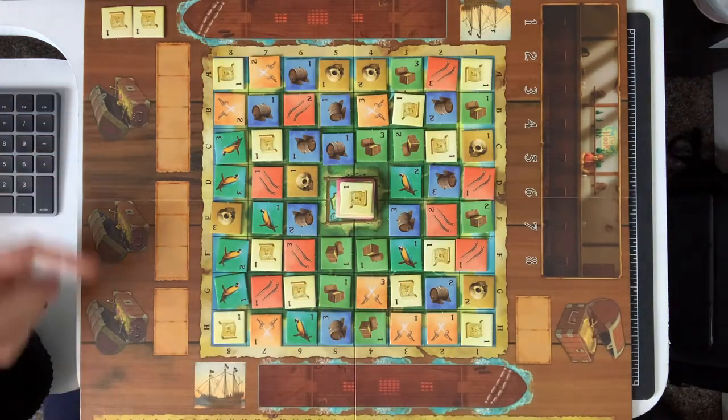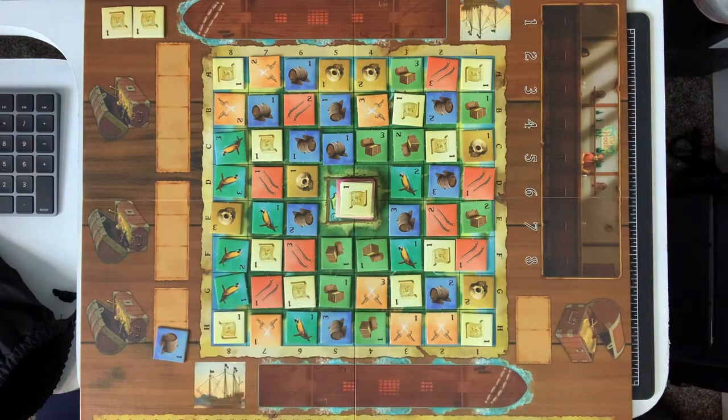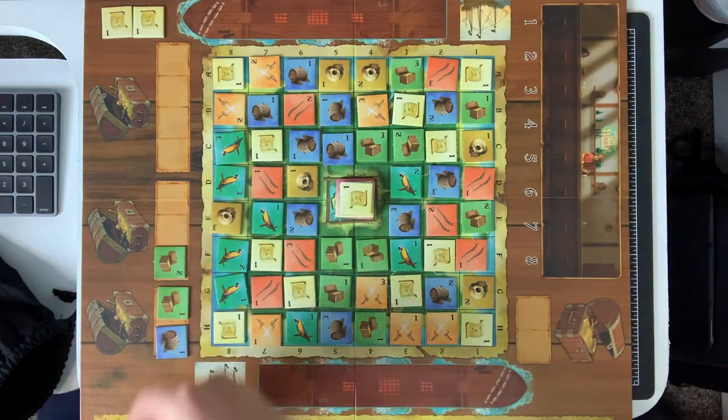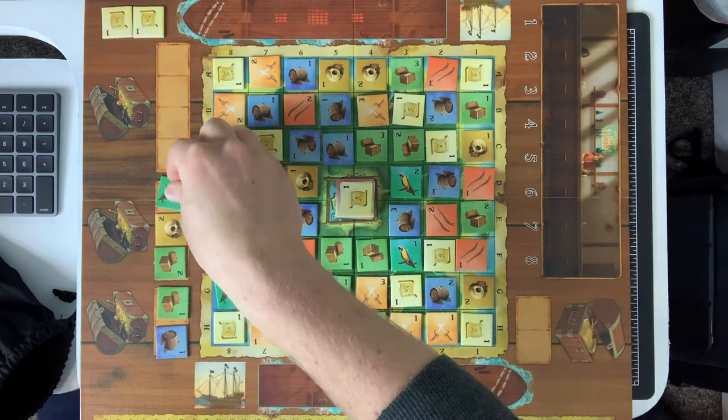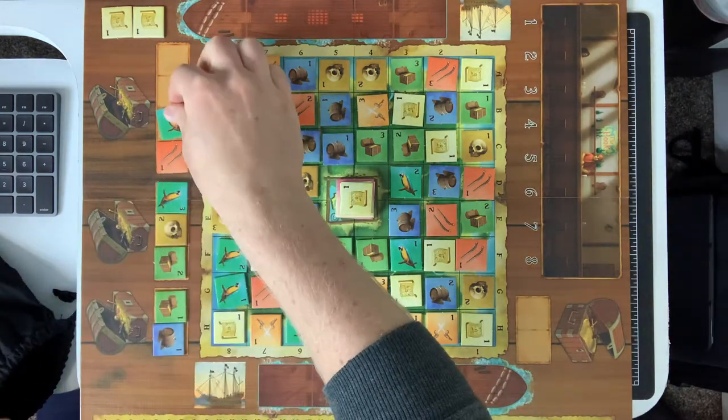Over here on the side we have three different treasure chests, and those will be our small treasures. We'll go ahead and populate those. In order to load a small treasure into your ship, you must acquire the specific items that are shown on that chest.